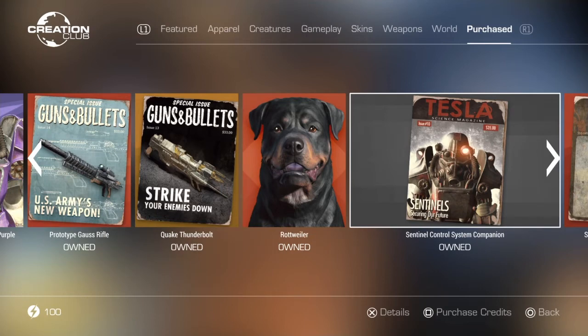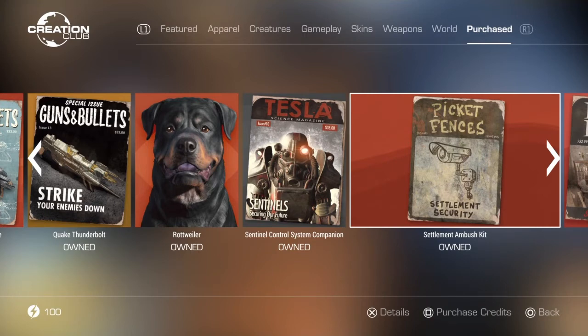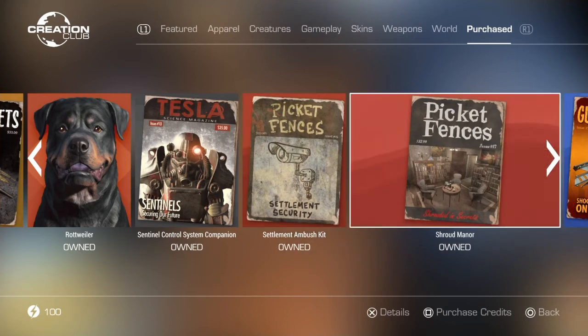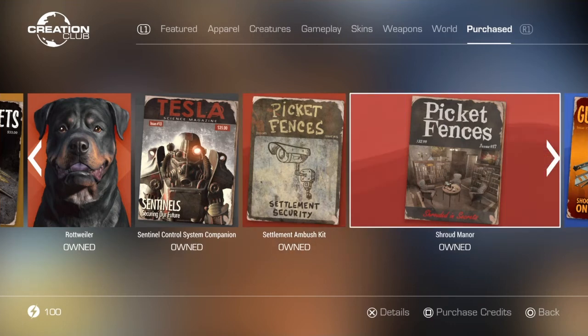The Sentinel Control System Companion is the one I believe has the Brotherhood of Steel Remnants in it. It has a pretty nice quest and gives you a really nice companion with some new power armor paint jobs. The Settlement Ambush Kit adds a Call of Duty-style wave defense mode where enemies spawn and attack your settlements. It's a bit overpriced but the workshop items are still pretty cool.